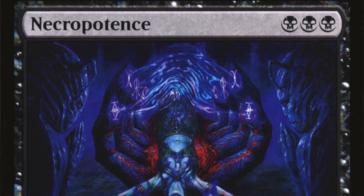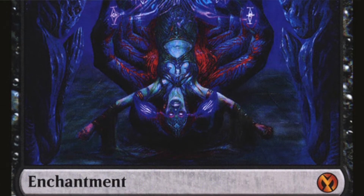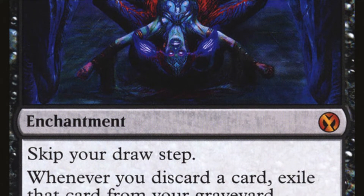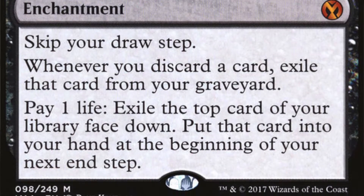Alternatively, if you already have infinite life, you can just draw your deck that way. We're also running Necropotence — a triple black enchantment. Skip your draw step. Whenever you discard a card, exile it from your graveyard. Pay one life to exile the top card of your library face down; put that card into your hand at the beginning of your next end step. This works as Ad Nauseam number two — if you have infinite life, you can draw your entire deck except one card and typically win from there.